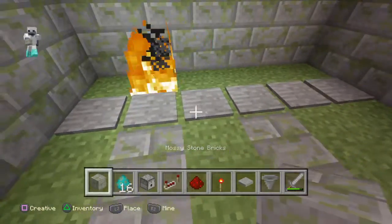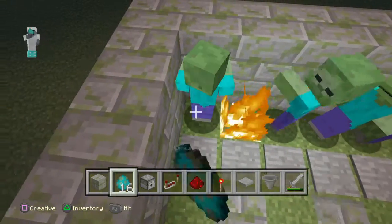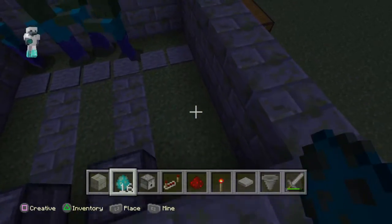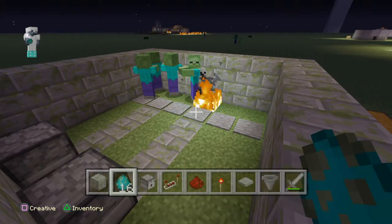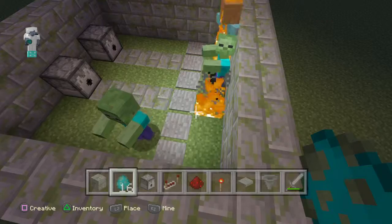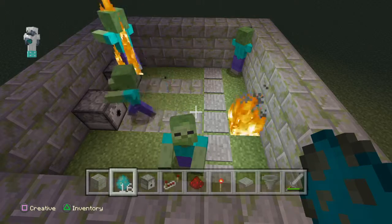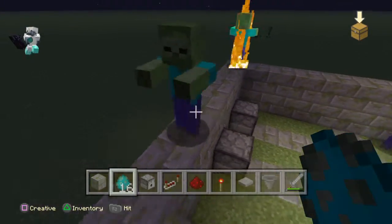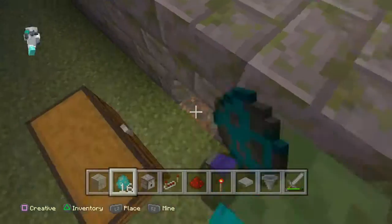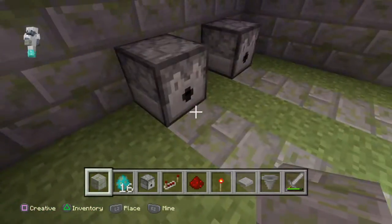So now we have a pretty cool looking trap. Let's spawn a couple zombies and see what we get. Let's see if any of them get shot - oh yeah, there it goes! We can put some hoppers. This is pretty cool - oh, they're getting out! Get back in there.